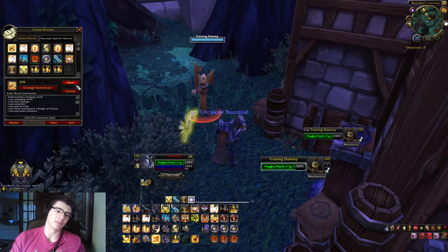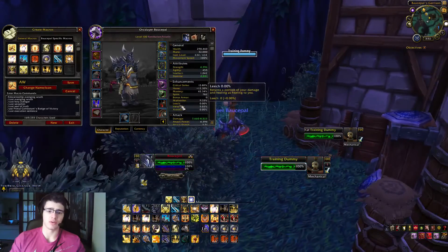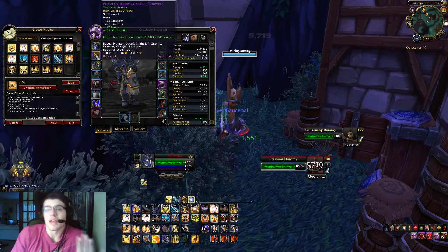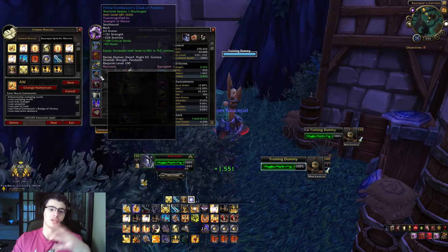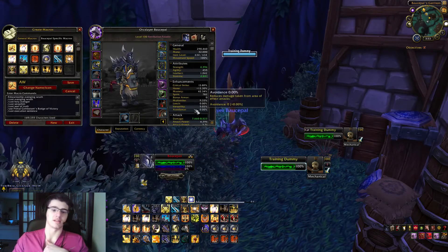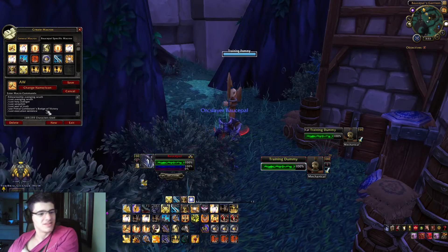I have my Combatant's Badge of Victory, which increases my versatility by 638 for 20 seconds. I use versatility as my main stat, along with haste. Versatility increases your damage done and decreases your damage taken — so you've got to use it. Multi-strike was added as well, but I use versatility when I can.